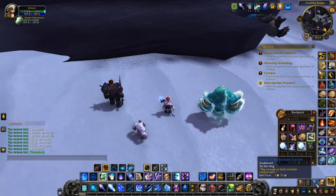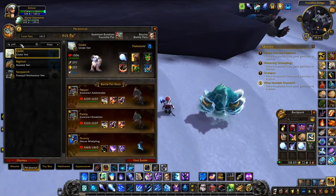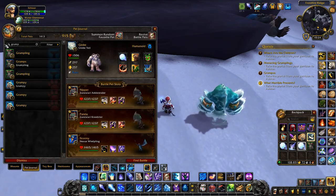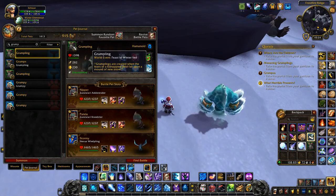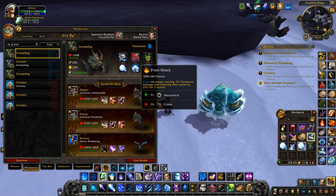And there we go — one Grumpling! They're always green quality when they drop, so you will need an upgrade stone to make them blue quality. You can have three of them at once in your pet journal. This is what he looks like — he's actually a match for the Minion of Grumpus mount, so the two of them look really good together. And he's humanoid.